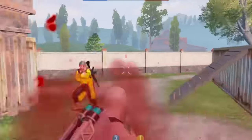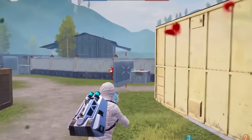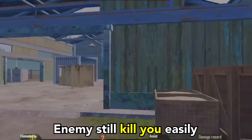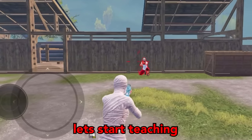Friends, is your close-range fight also like this? Every time you fight, you always die instantly without even hitting the enemy. And even if you attack the enemy first, enemies still kill you easily. If so, then you must learn this Shadowless Movement. Let's start the teaching.